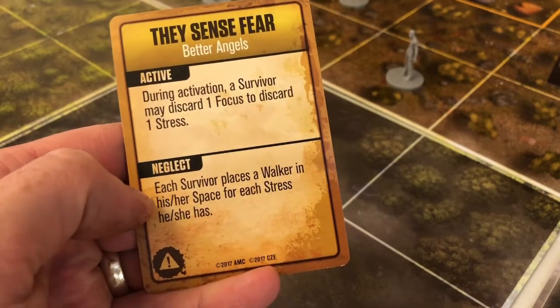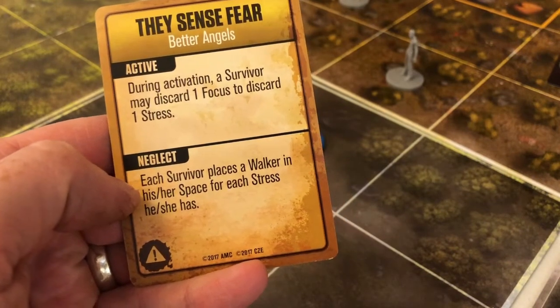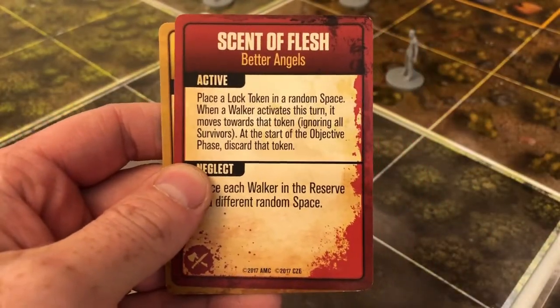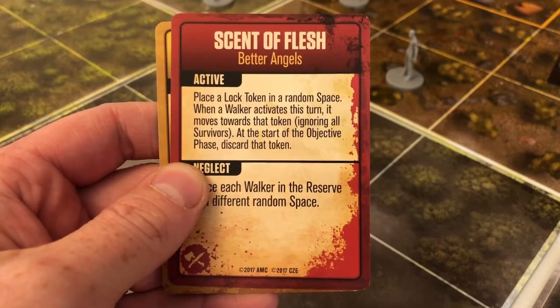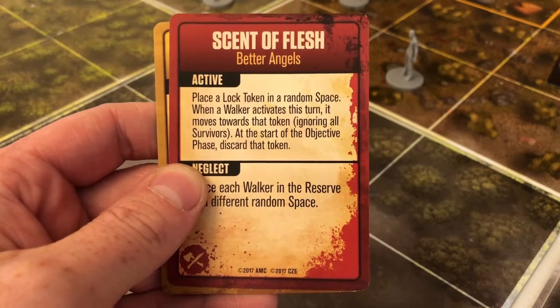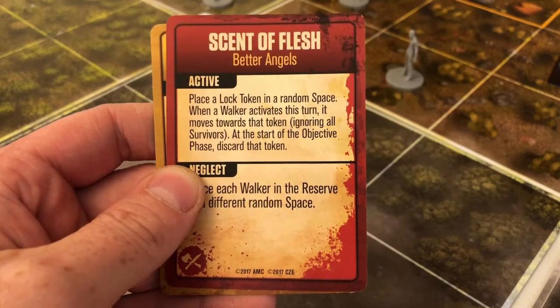The next card is 'Neglect' - each survivor places a walker in his or her space for each stress he or she has. That's not good. And I've also got 'Scent of Flesh' - the active event is place a lock token in a random space. When a walker activates this turn it moves towards that token, ignoring all survivors. At the start of the objective phase, discard that token.